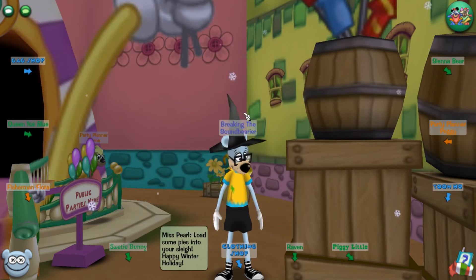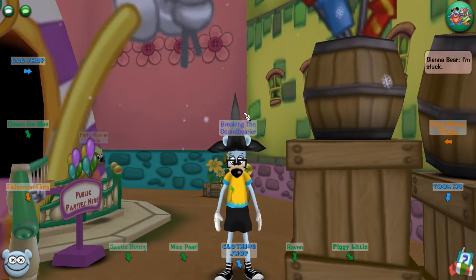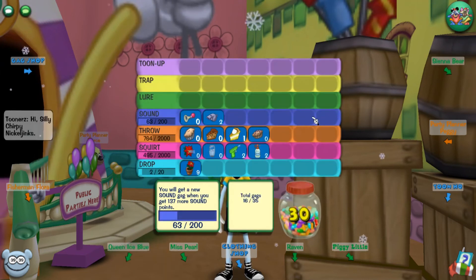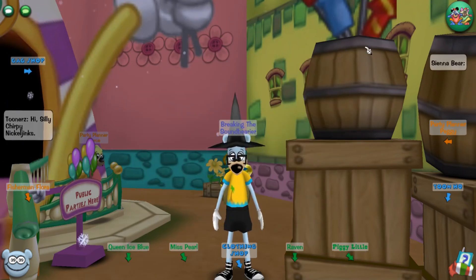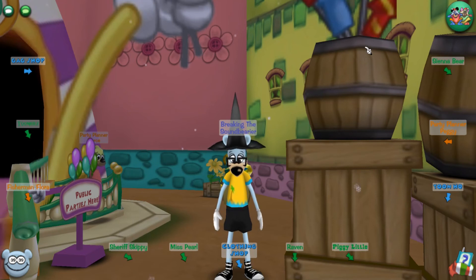Sound is your group tool — it's your main way of clearing a four-cog set and is very useful in end-game activities such as boss battles. There are a lot of combinations you can do, such as two Fogs and an Aoogah to clear a set of level 11s. Small things like that will keep you in the game and make you someone other players want to pick.